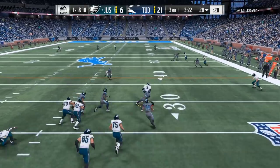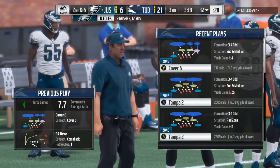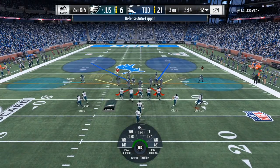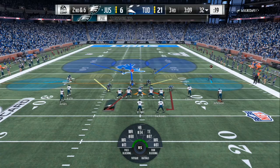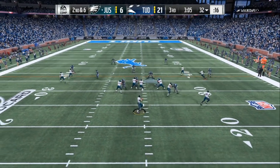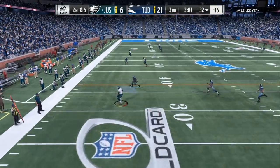On defense, all you need is Cover 4 drop show 2, Cover 6, and either the Cover 3 with the blue or the Cover 9 man, and you will be able to lock everything down. Everything will look exactly the same — whether it's the Cover 4 drop show 2, the Cover 6, or the Cover 9. The only thing is, if you play in a Tampa type defense, make sure you put that deep blue in the middle. That is essential.